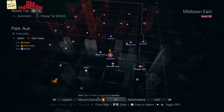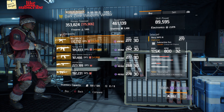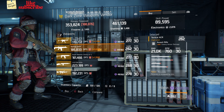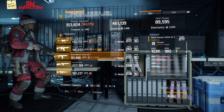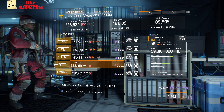For our next gear items, you want to head over to the Park Ave Checkpoint. Here the Dark Zone Weapon Vendor has an AVN P5N, a Tactical ACR, a Black Market SASG-12S, and a SOCOM M1A.